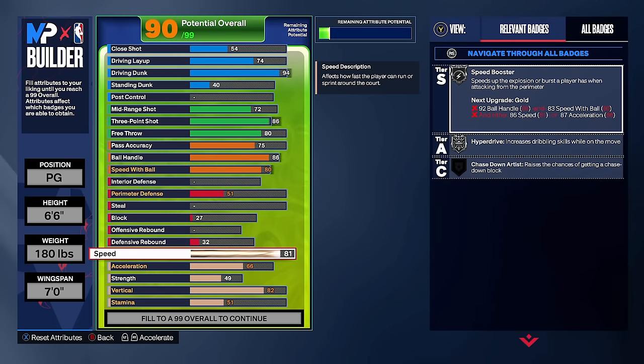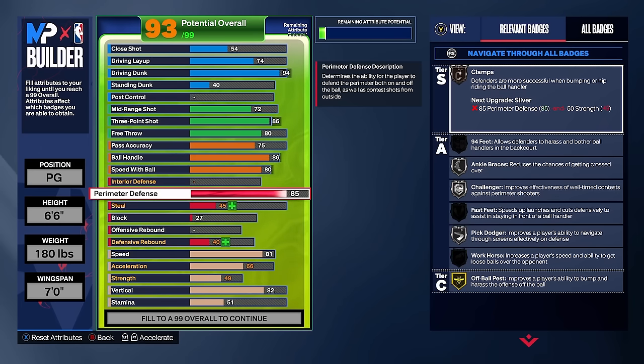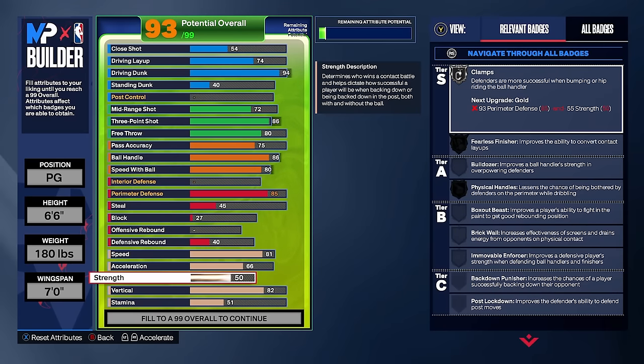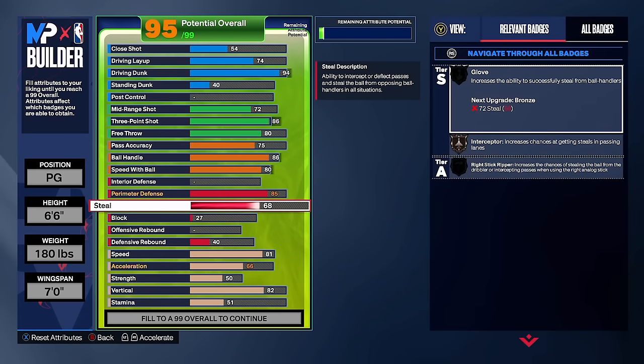After setting ball handling, speed, and acceleration, we move to the defensive category. The first stat we're upgrading is perimeter defense — put that all the way up to an 85. An 85 perimeter defense is perfect: you get Silver Challenger, Silver Pick Dodger, Silver Ankle Braces, and Silver Clamps. But right now we don't have Silver Clamps yet because we need 50 strength — so come down to strength and put it up one tick to 50 to unlock Silver Clamps.